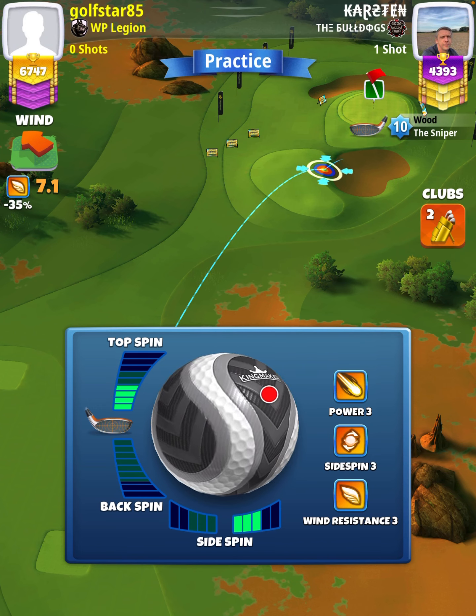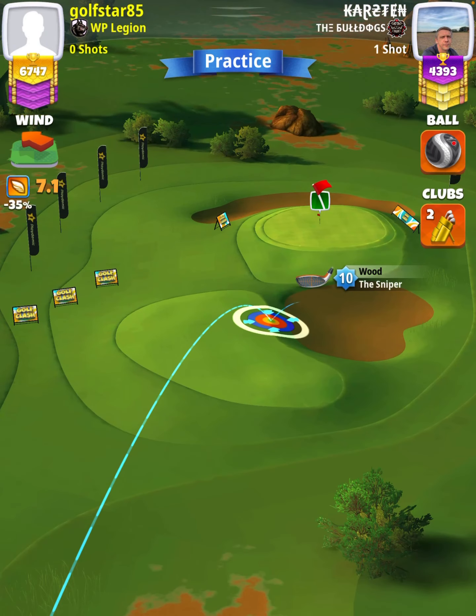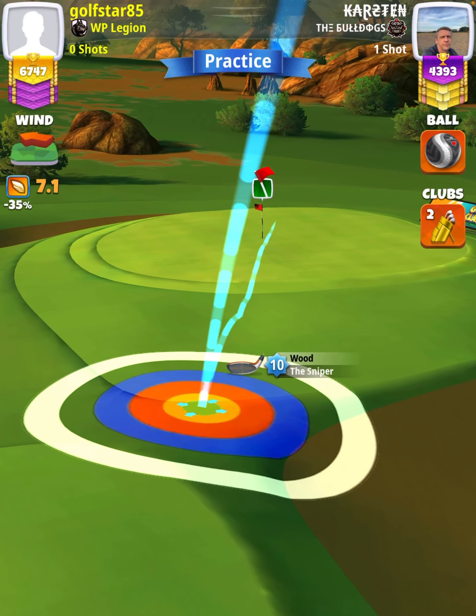We're going to start off by applying 3.9 topspin with three right spin, and then we're going to set up with the yellow ring touching the fairway, the blue ring touching the bunker, and the ball guide through the hole.